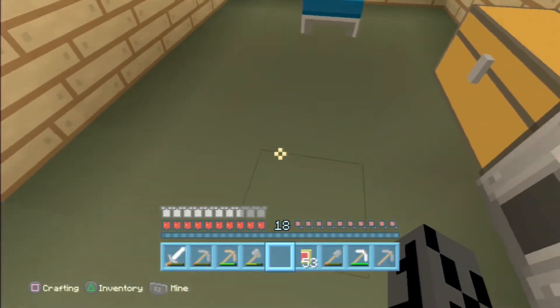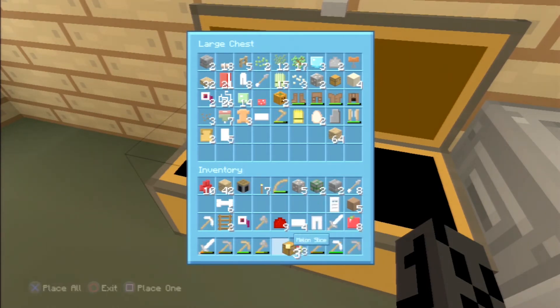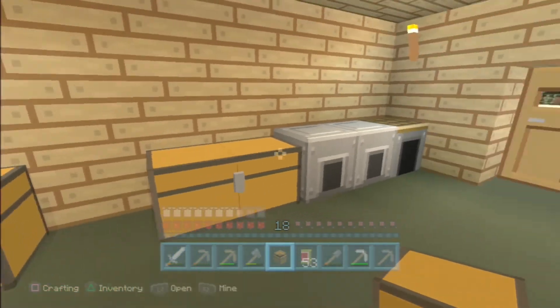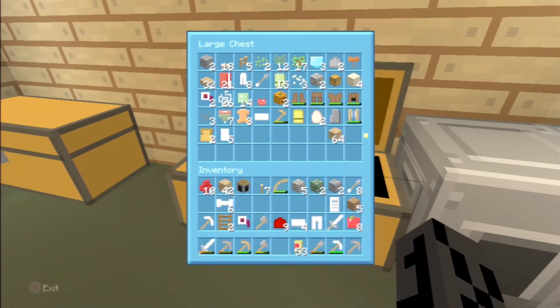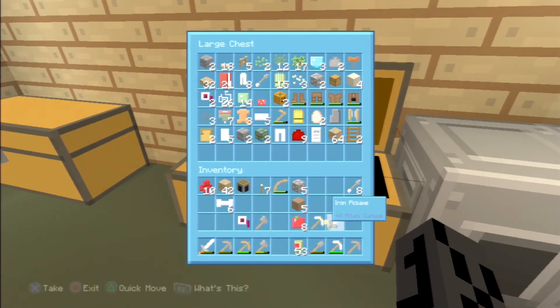I can't get in the door. So I do have bones on me. I'm just gonna empty out my inventory — don't need rotten flesh, keep the diamonds, don't need the string. I'll place these down. This mossy stone, I'll keep the dirt, don't need the rings. Keep the redstone, keep the apple for food, don't need the iron door, don't need the ladders.